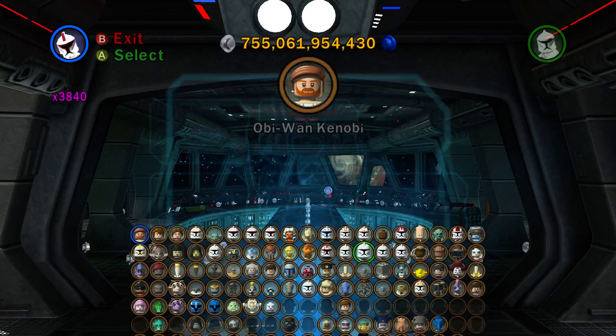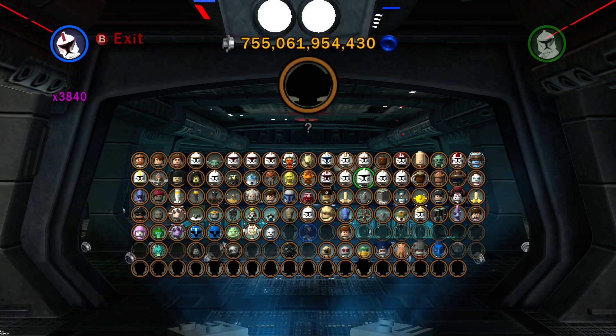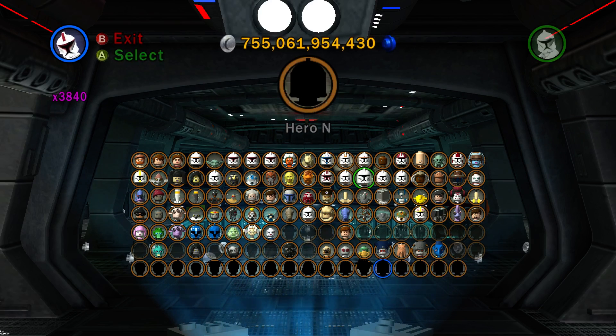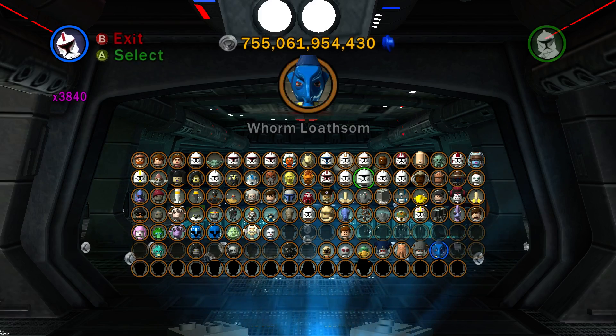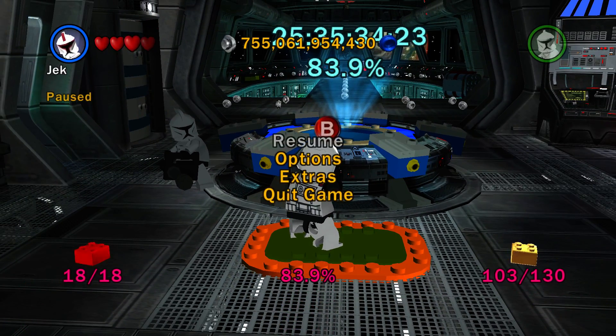Systems - it's not really worth checking the systems yet, and separatist assaults and all of that, it doesn't seem like we've unlocked anything new lately. I don't think there is anything new, honestly. So I think we're kind of set. Do we really need this many custom characters? They might as well have given us one more custom character - if they were gonna do that, why not just fill in the full line? We are at 83.9%, we have 103 of 130 gold bricks, and all 18 red bricks.